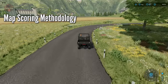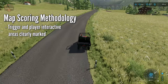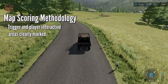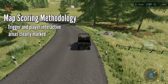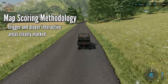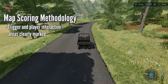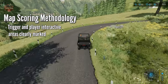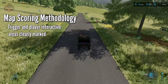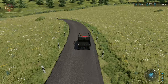The last metric is: are the triggers and player interactive areas clearly marked? With production, it is now very, very important that a player be able to know where the interactive area is, where the delivery point is, where the pallet spawn point is, and where you go to interact with the production location. We're seeing plenty of animal areas that are very vaguely marked. Maps will get a score based on how well they're using the interactive marker system. Players that don't want those can turn them off in the menus.